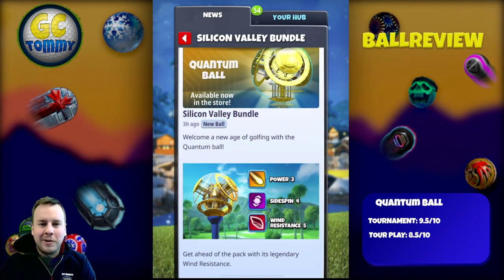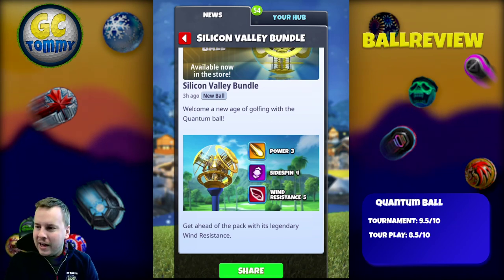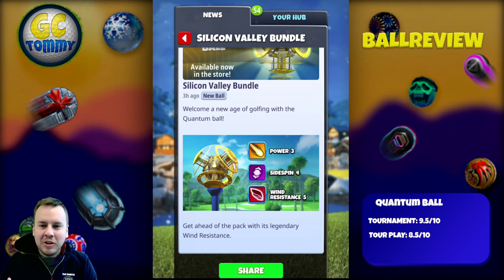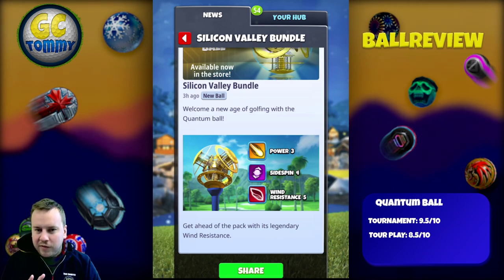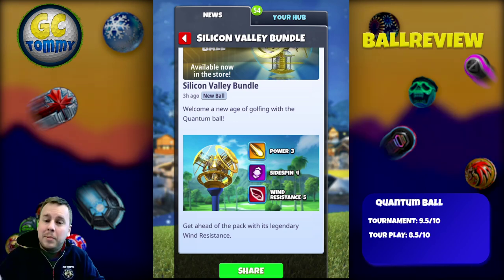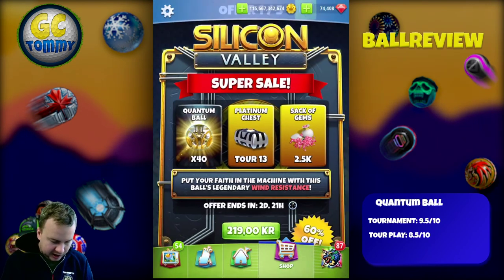Welcome to a new age of golfing with the quantum ball — get ahead of the pack with its legendary wind resistance. Power three, sides before wind resistance five is honestly amazing, I love these stats. We have had one ball before with the same stats, which is the Rock and Roll ball, so if you've stocked up with the Rock and Roll ball, it might not be that smart to stock up with this one too.